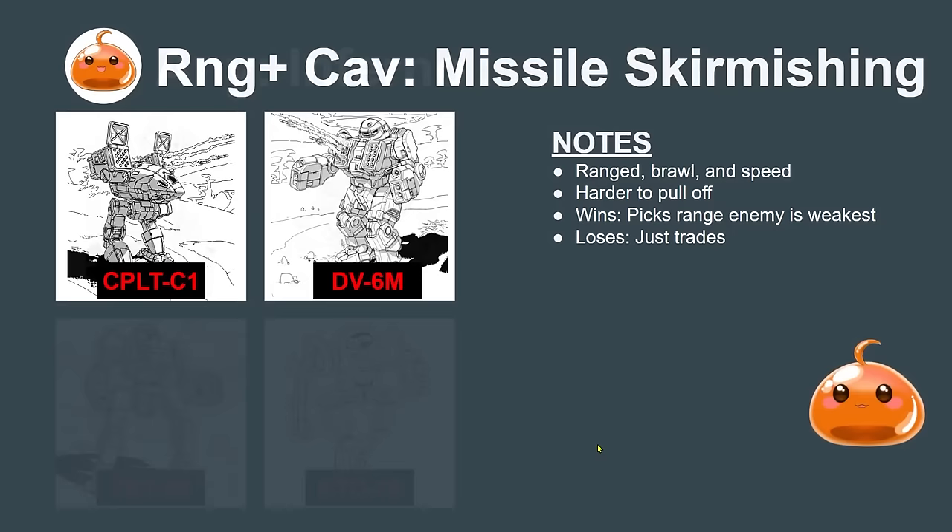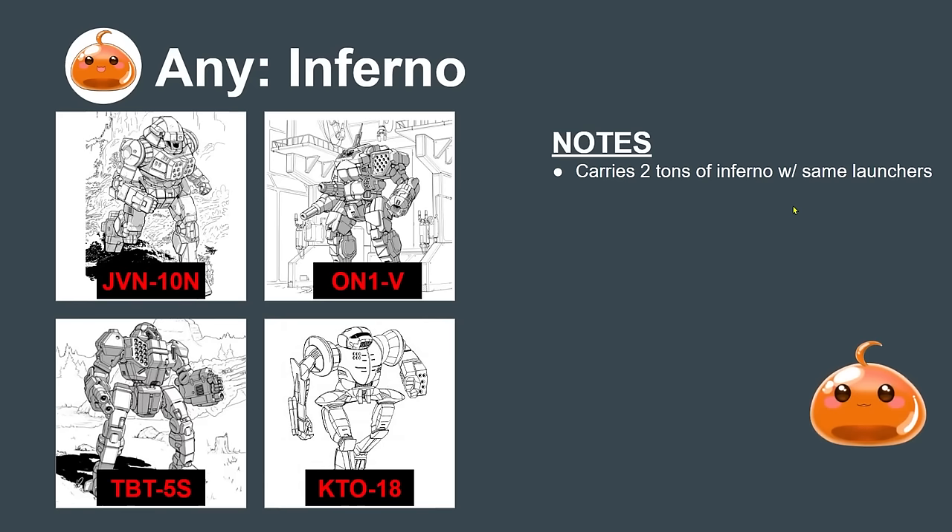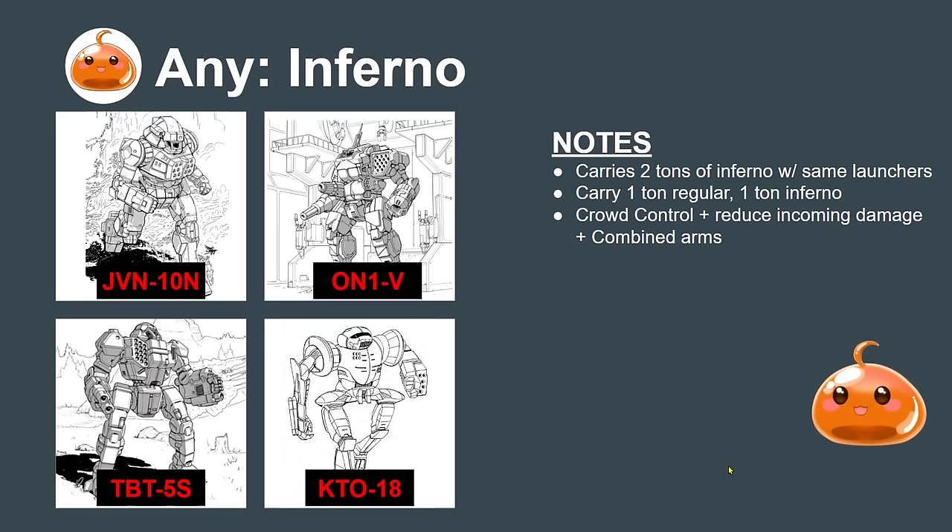The inferno mech archetype carries two tons of inferno ammunition with matching launchers — two SRM6s on the Orion, two SRM4s on the Kintaro, and SRM6s on the Trebuchet 5S. If you see mechs with the same launcher and at least two tons of ammo, you can pull this off: carry one ton of regular and one ton of inferno ammunition to crowd control, reduce incoming damage, and fight off combined arms fairly well.